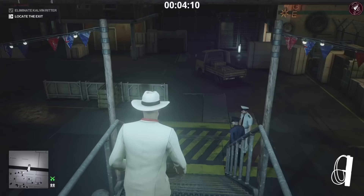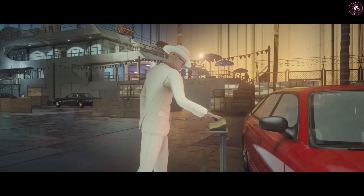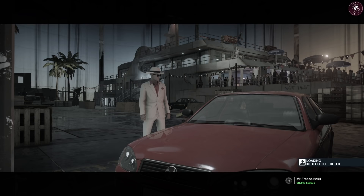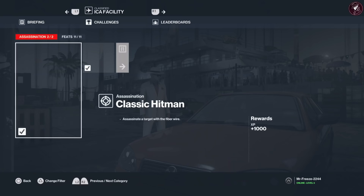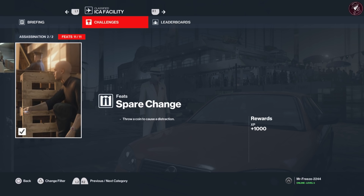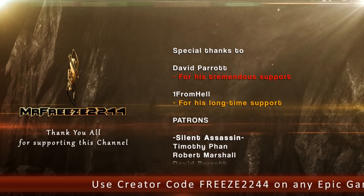Exit by going to the start location — leave the boat and come down the stairs. There are actually three exits on this mission: the helicopter at the top, the boat, or the car. Once you've ended the mission, you can see all the challenges that have popped up — every challenge of the freeform training completed. That's all 13 challenges taken care of for freeform training. We can move on to the final test for the next video.